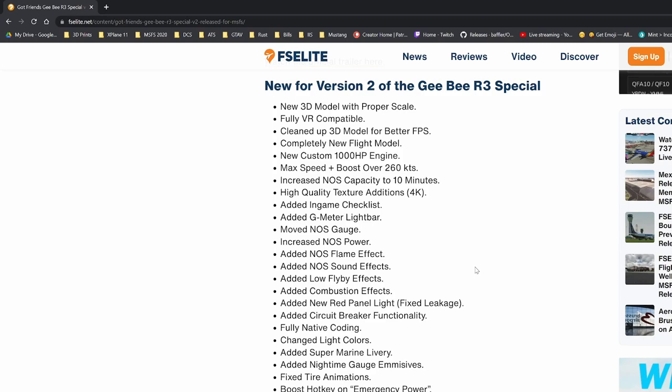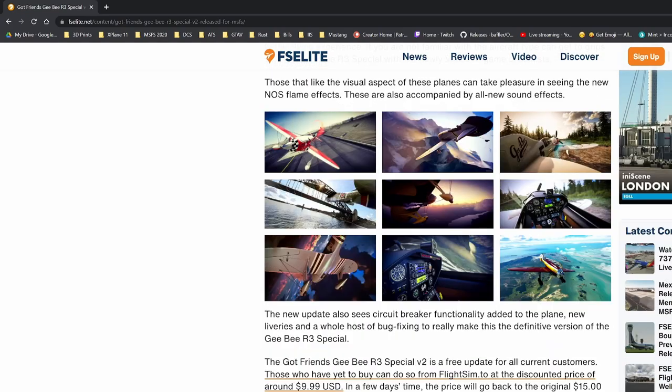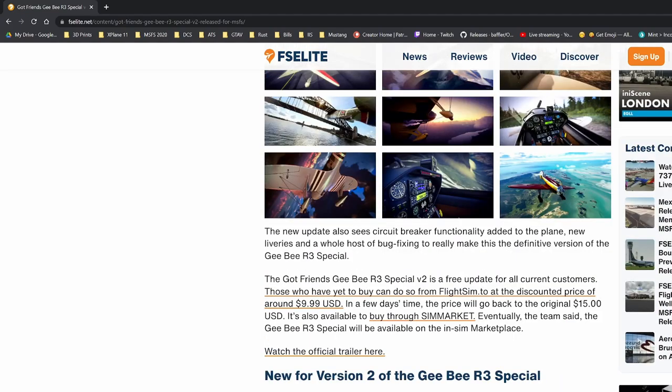On FlightSim.to and SimMarket.com, the aircraft is right now on sale for $9.99, and even when it's not on sale it's only $15. It's a heck of a deal. This is a really neat aircraft. I believe the only way this aircraft actually exists in the real world is as a kit model — I don't think it's actually a produced human-piloted model, but I could be mistaken on that.